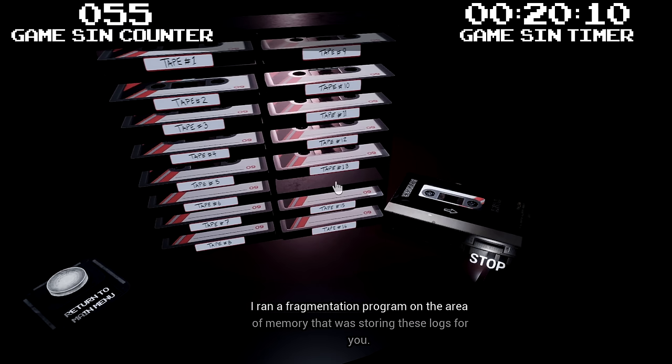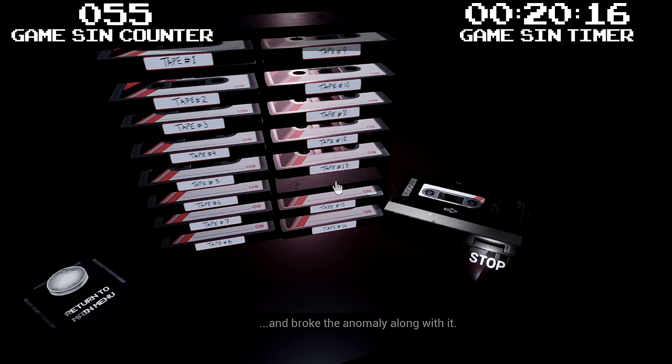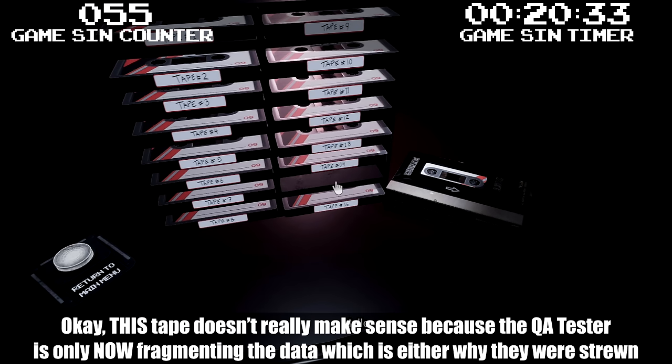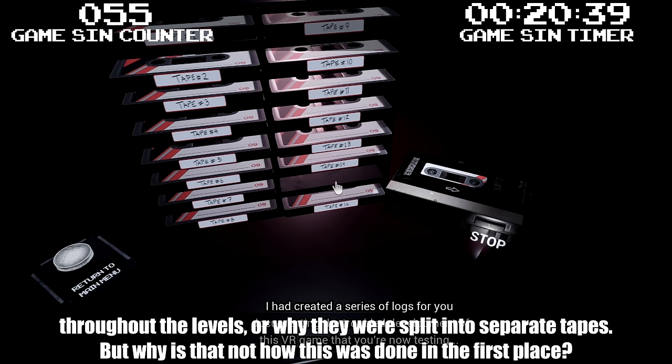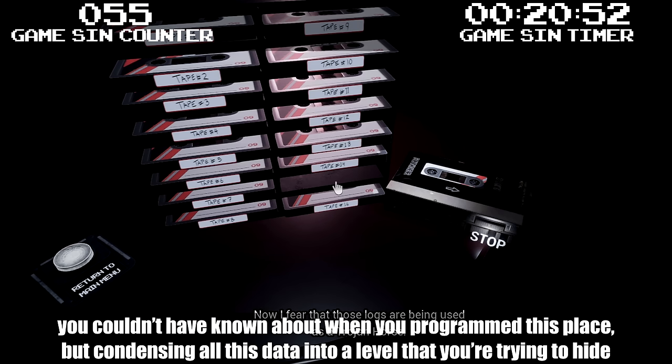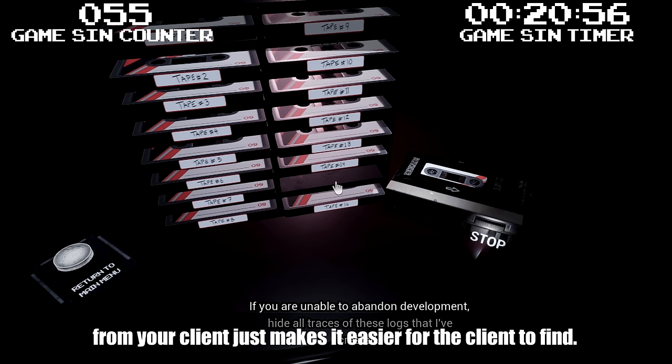I ran a fragmentation program on the area of memory storing these logs for you — I effectively broke the files into pieces and broke the anomaly along with it. That means you won't have my warnings to guide you, but hopefully the anomaly — this virus, or whatever it is — will remain broken and unable to do more damage. This tape doesn't really make sense because the QA tester is only now fragmenting the data, which is either why they were strewn throughout the levels or why they were split into separate tapes. But why wasn't this done in the first place? Not only would that have possibly prevented Glitchtrap from attaching his code to the logs, but condensing all this data into a hidden level makes it easier for the client to find.